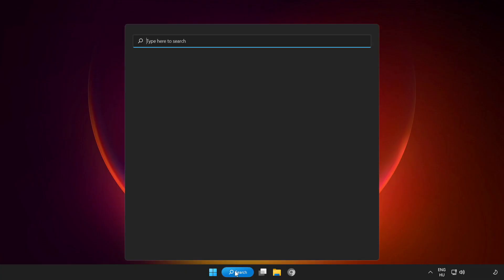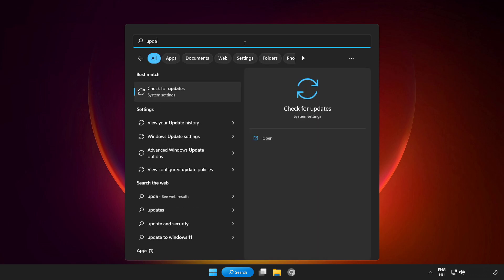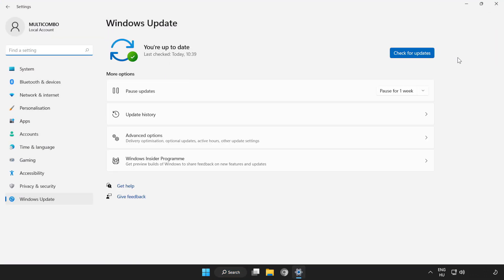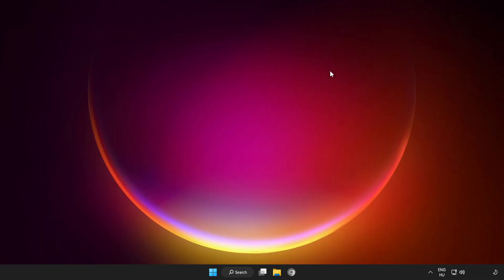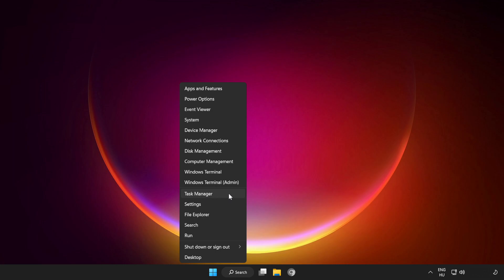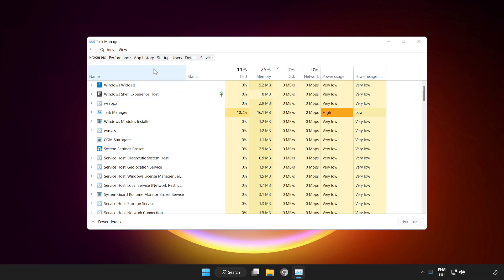If that didn't work, click the search bar and type Update. Click Check for Updates. Right-click the Start Menu and open Task Manager. Click the Startup tab.